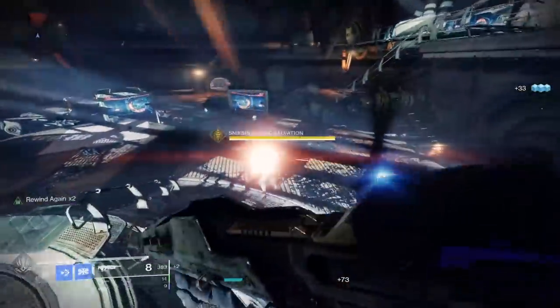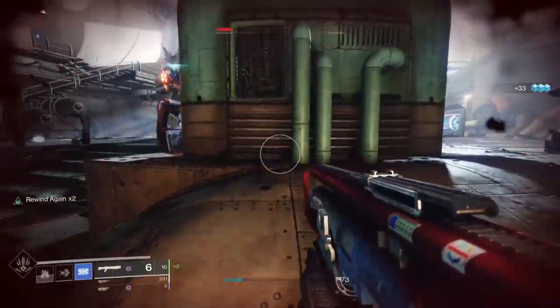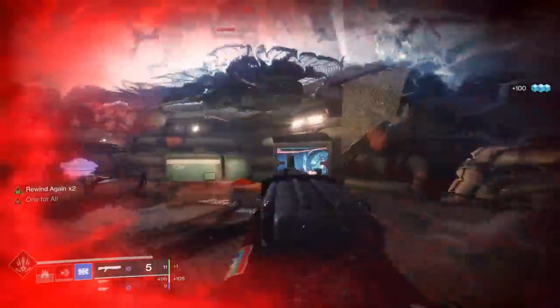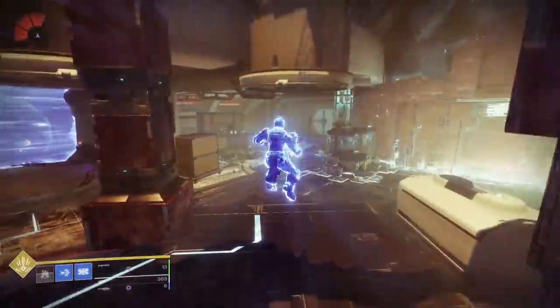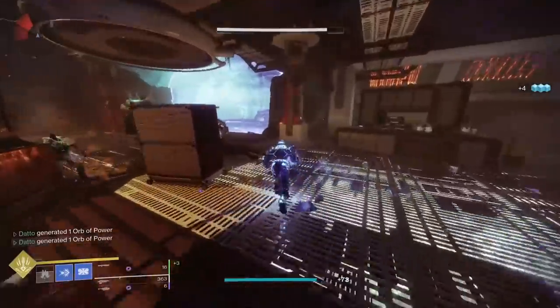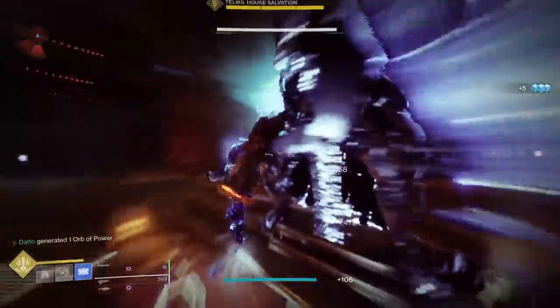After you have completed the post-campaign from Variks, if you still have not killed 10 Captains and 10 Servitors by now, go make sure that is complete. The public event in the Eventide Ruins with the giant Servitor can net you some fast Servitor kills. Or you can go to the Concealed Void Lost Sector in the Asterian Abyss, just keep in mind that it is a 1210 power lost sector.